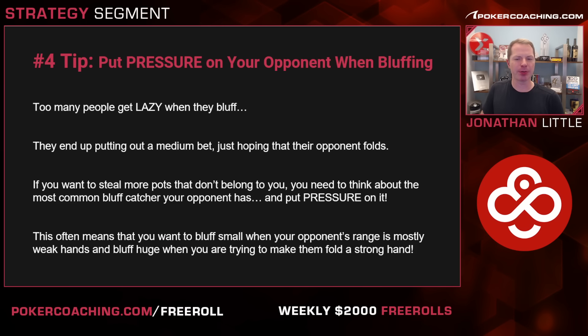Tip number four is to put pressure on your opponents when you are bluffing. Too many people get lazy when they bluff and they end up putting out a medium bet — they bet half pot, hoping their opponents fold. We're playing no limit Texas hold'em. If you want to steal more pots, you need to always think about the most common bluff catcher your opponent likely has and then put pressure on that type of hand. This often means you're going to want to use small bluffs when your opponent's range is mostly weak hands like middle pair or bottom pair. But when your opponent's range is mostly hands like top pair, that very often means you're going to want to bet huge if you are trying to make those hands fold.